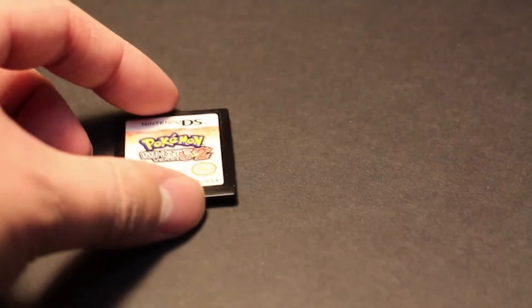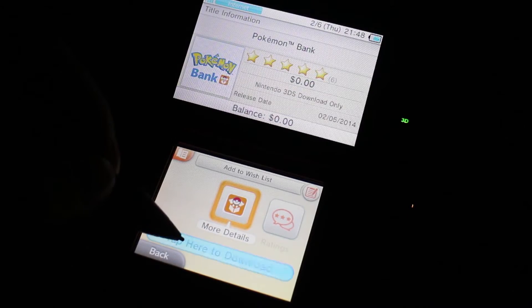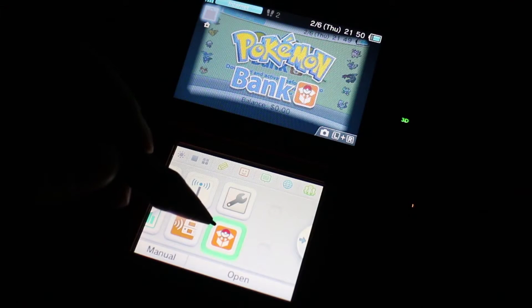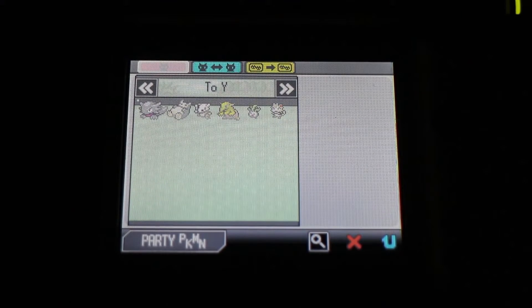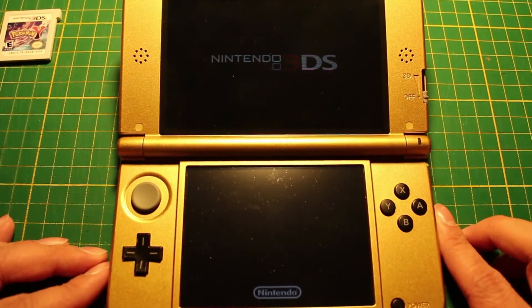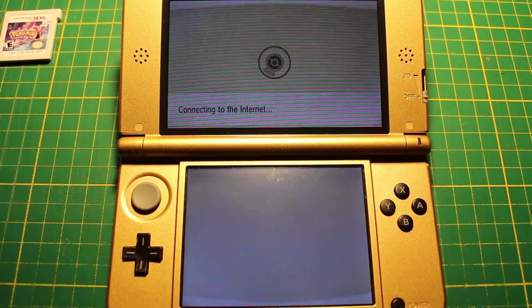Now it's time to bring your Gen 5 Pokémon into X and Y, or Omega Ruby and Alpha Sapphire if you're living in the future. First, we need to download Pokémon Bank. Open up the program and get the additional PokéTransporter application. You need Pokémon Bank in order to use Pokémon Transporter. Start up Black, White, Black 2 or White 2, and throw all the Pokémon you want to transfer into Box 1. Then open PokéTransporter and transfer them to your bank.